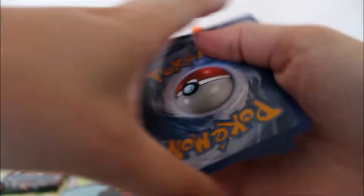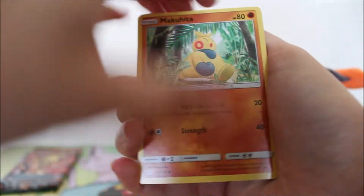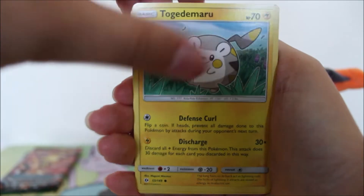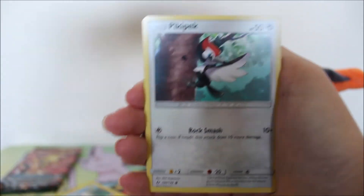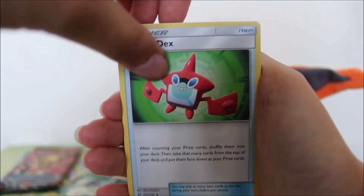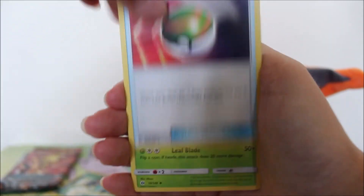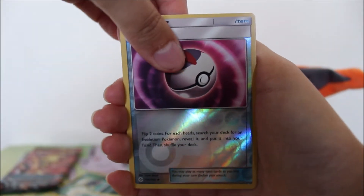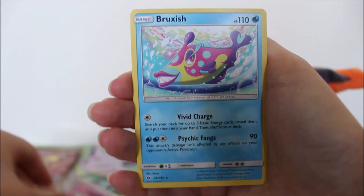This one is four and two. We have a Makuhita, Chinchou, Goodra, Carvanha, Pikachu, a Psychic Energy, Rotom Dex, Nest Ball, a Dark Tricks, a reverse Timetable, and the rare there is a Bruxish.